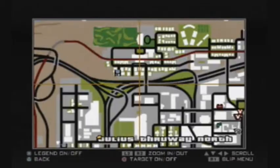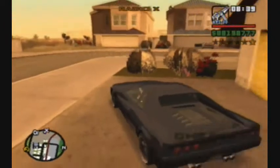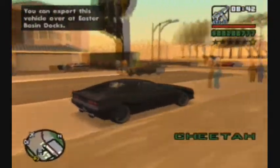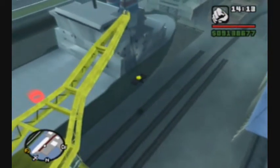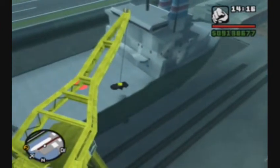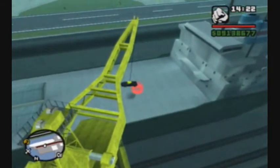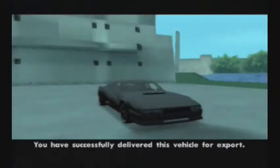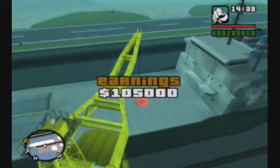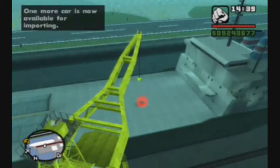Just north of our safe house in Las Venturas, a Cheetah spawns in a driveway. This is a fast car — a fun piece of equipment. I did buy a property that I forgot to show, and I forgot to export one of the vehicles or show that, so you'll just have to imagine I showed it. Look what the Cheetah's worth — that's probably pretty close to perfect condition. That's a good amount for the car.